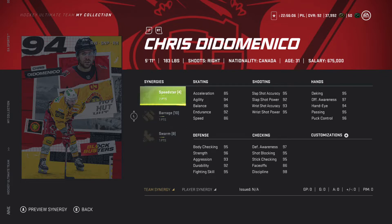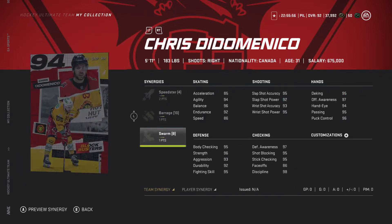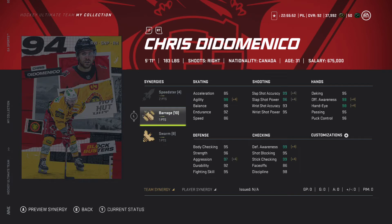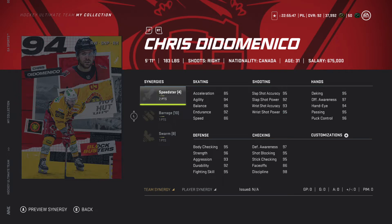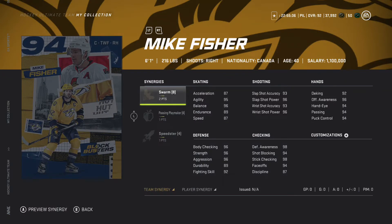Two points to a player synergy, and the other ones run two to a team synergy plus one player synergy. You can kind of see it — two team synergies there, then two player synergies here. In the first one it's two points to that player synergy and in the second one, two points to the team synergy. This one has two to spark, howitzer and magician. Moving on to the 94 Mike Fisher — two to swarm, one to passing playmaker, one to speedster.